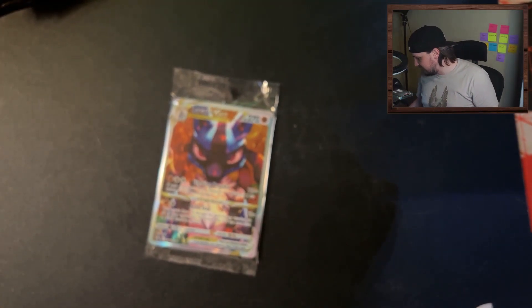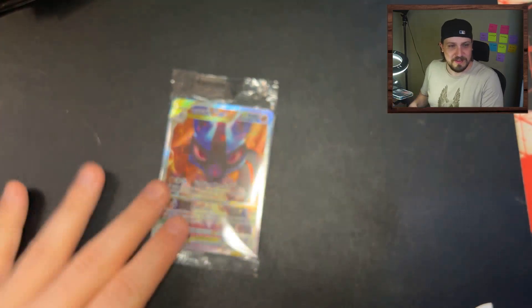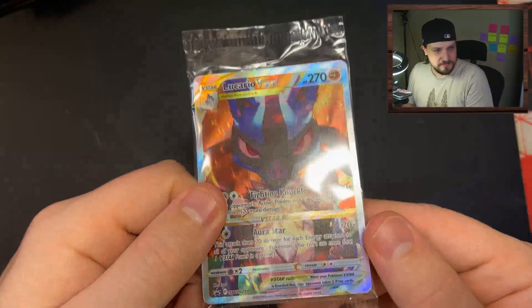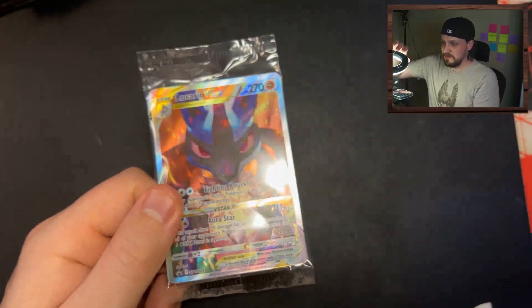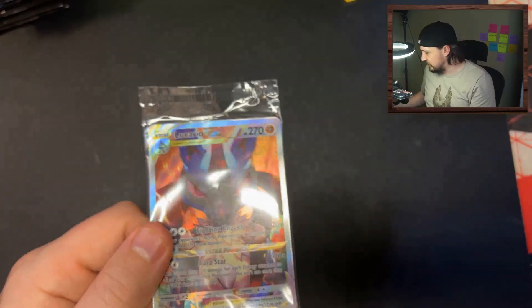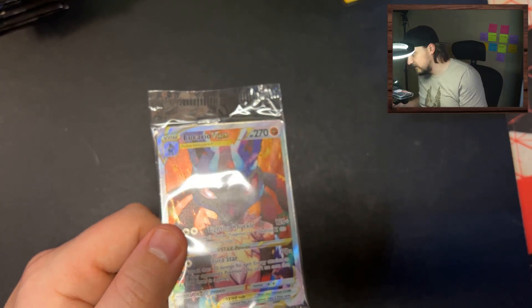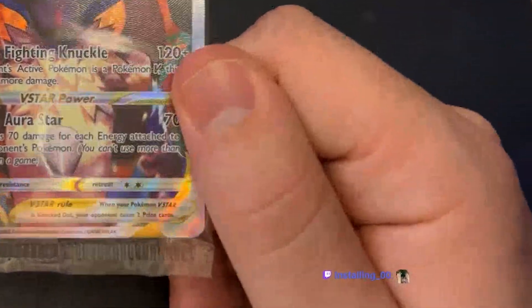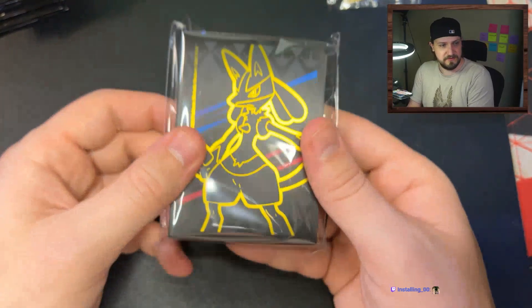You know what, I'm dumb - I bought these lights and I'm not even using them. I'm a fool. Lucario V-Star, pretty awesome. I just need to adjust the lighting a bit, it's a bit too bright. There we go - Lucario V-Star, beautiful. And then the sleeves - pretty cool sleeves, we'll be using these for our pulls today.